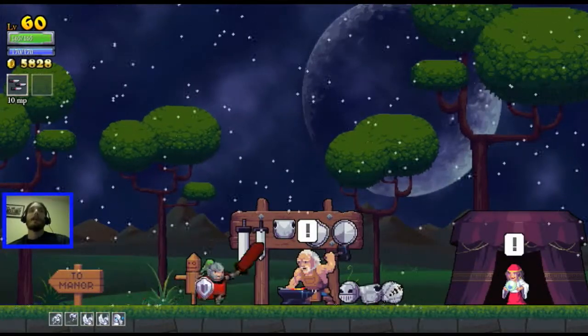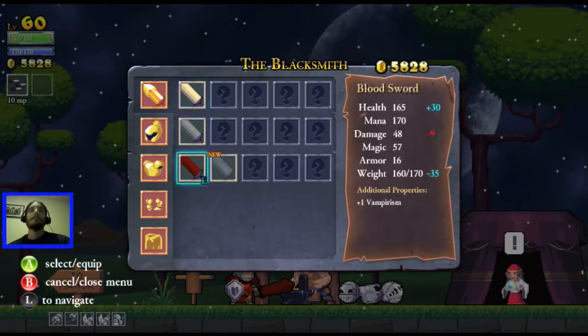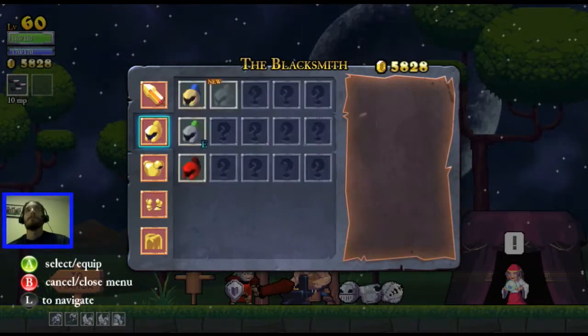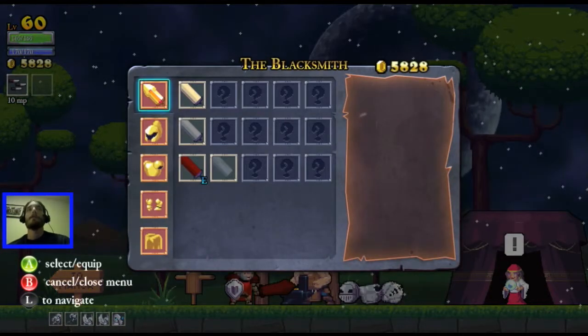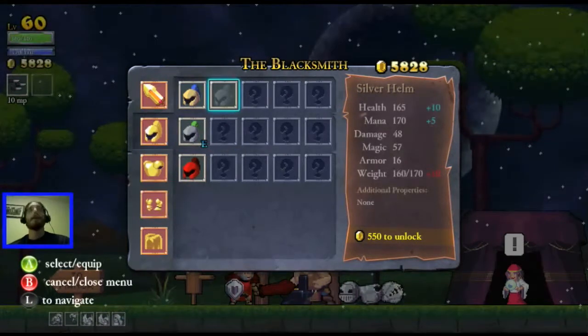Before I go dumping everything into upgrading that, I do need to check my equipment. I have a sage sword which gives me extra gold but less damage than my blood sword - I don't like less damage.